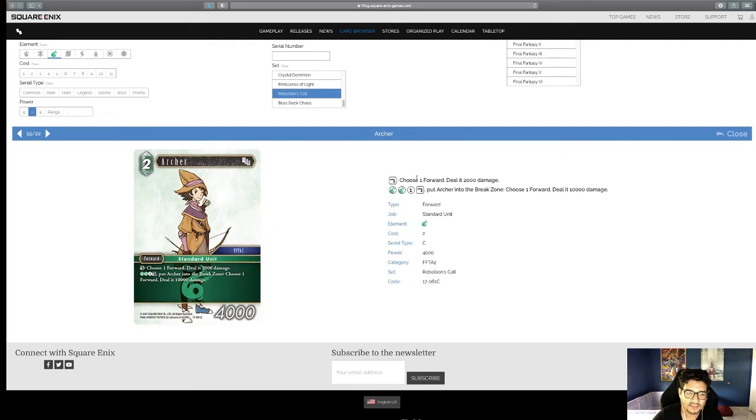Archer — choose a forward, deal 2,000 damage; put Archer in the break zone, choose a forward, deal 10,000 damage. We've seen cards like this before — this is obviously a power-card version rolling out the others. I don't know if we'll have an Archer/Ranger deck in the future, but I don't even know if this would make it once we get there.